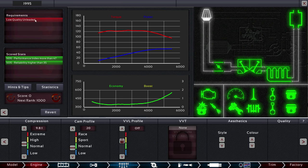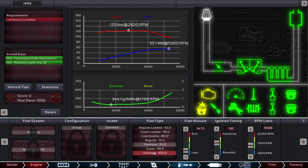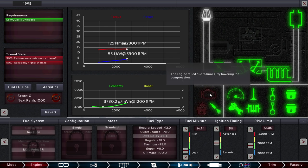We need to be running on low-quality unleaded fuel. What fuel type are we using? We're going to be using low-quality, which has a bad octane of 80, instead of this premium that our engine was currently running on. If we do that, you can see we no longer match the requirements for performance and reliability. We have to have a certain number in both of these categories to complete this scenario. The engine has failed due to knocking — try lowering the compression.